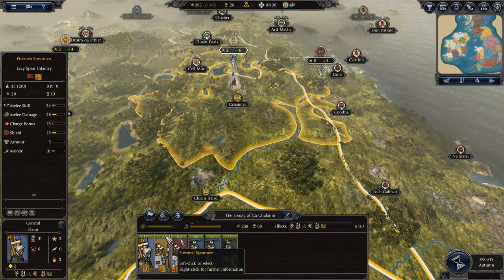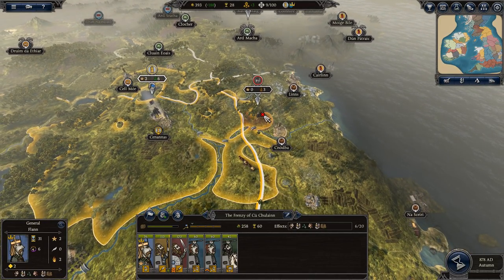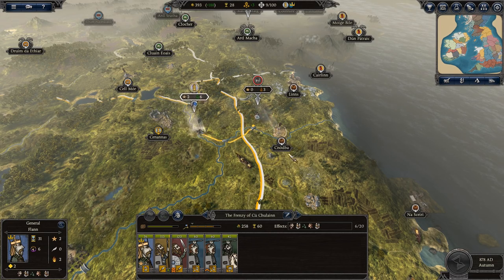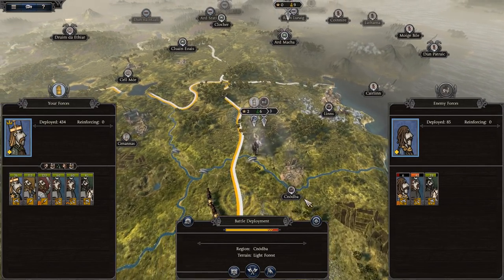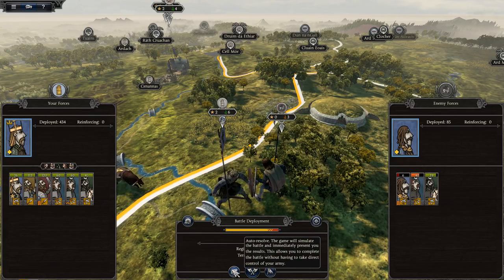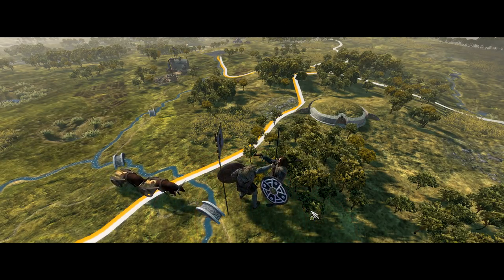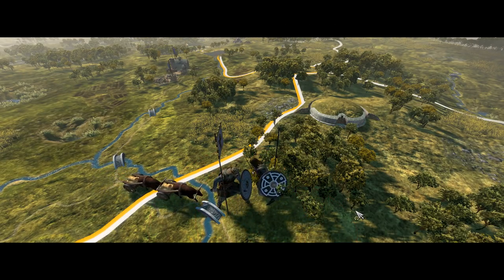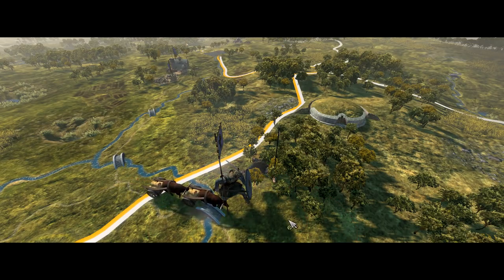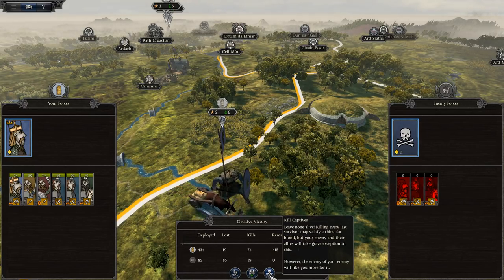Our soldiers have almost replenished themselves. Let's see if we can go kill these rebels without getting in trouble with these Vikings over here — only time will tell. Do we really need to fight out this really insignificant battle? I think I'm going to go ahead and let the computer auto-resolve it. We will take an aggressive stance. Right through the throat — there you go, you're dead. And then we will scoot out of this neighboring territory before we get into any trouble.